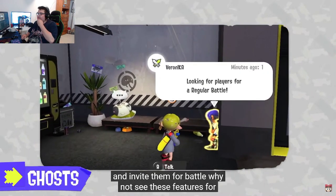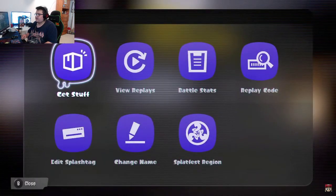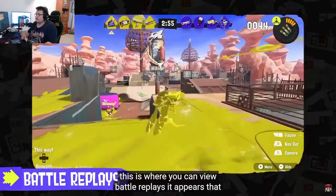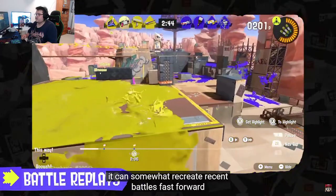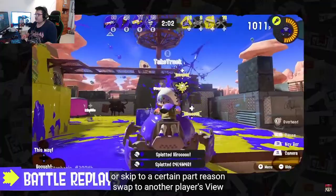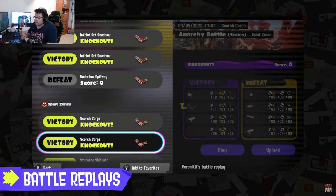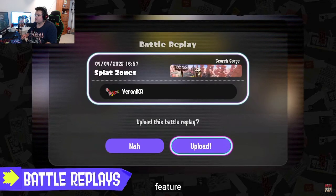You can call out to friends in the lobby and invite them for battles. This is where you can view battle replays — it can recreate recent battles. Fast forward, skip to a certain part, or swap to another player's view. Not only can you rewatch battles as many times as you'd like, but there's even a share feature to help you rank up.